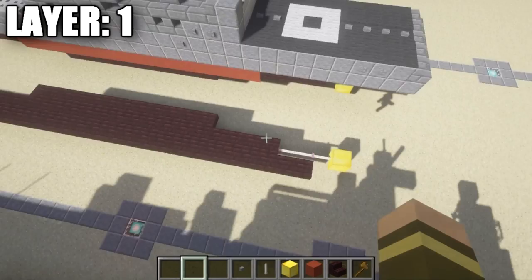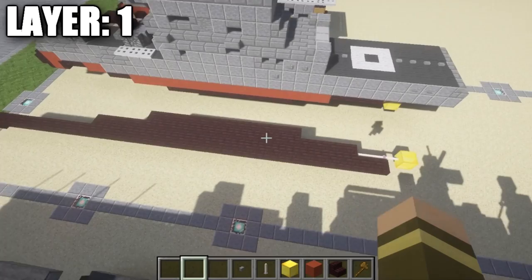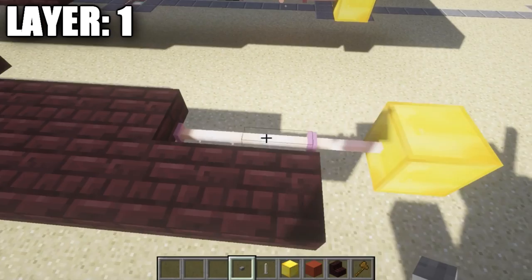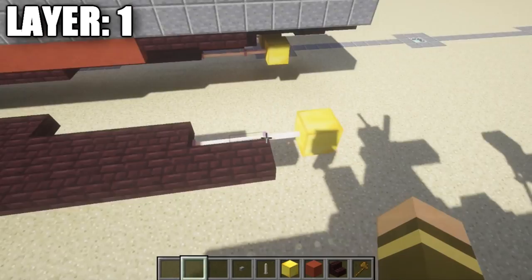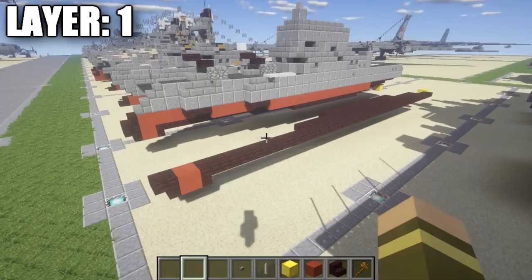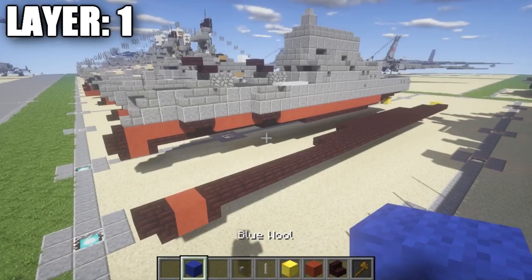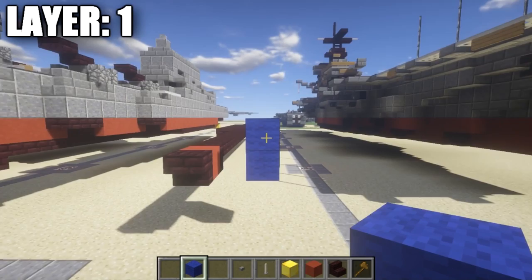I used end rods for the propeller shafts underwater — these won't work, so if you're building above water they'll look perfect, but if below water you'll probably have to use fence gates instead. Also, if building in water, this layer is going to be one block underwater. The water level will be here and the ship will be down one like this, so make sure you take that into account.